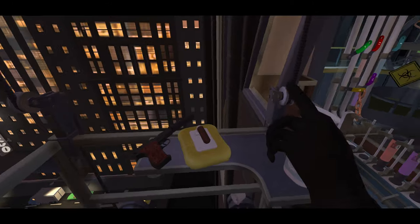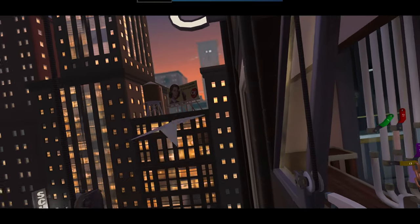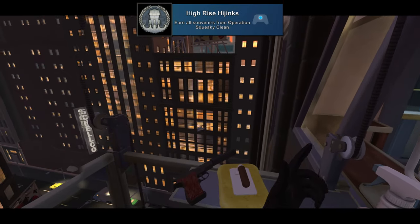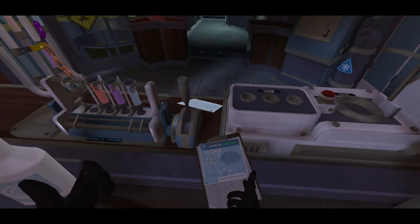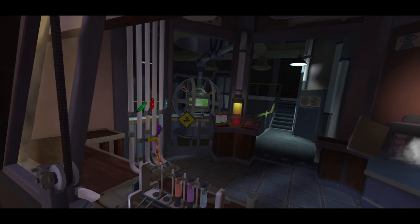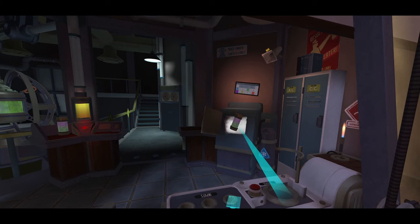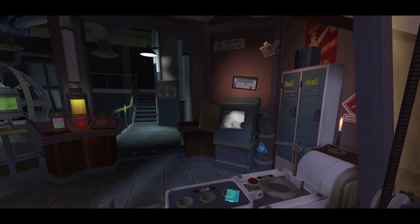Then we can move on to the second mission, Squeaky Clean. Here we'll get the achievements: We're Not Going Viral Today for completing Operation Squeaky Clean, and High Rise Hijinx for earning all souvenirs from Operation Squeaky Clean. The first is Dr. Freeze for putting a mixture of chemicals in the freezer to your right. You can either make a mixture or just take one of the already made canisters from the left and put it in there.